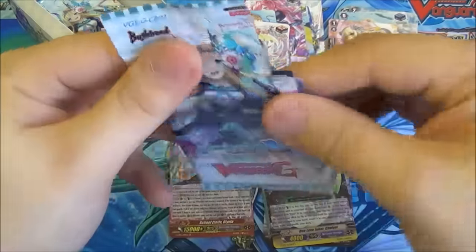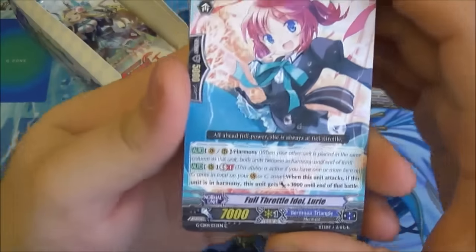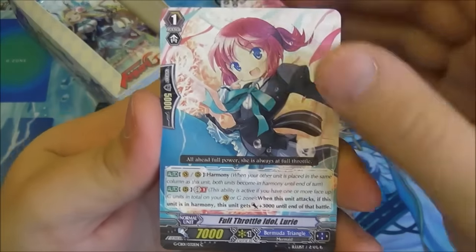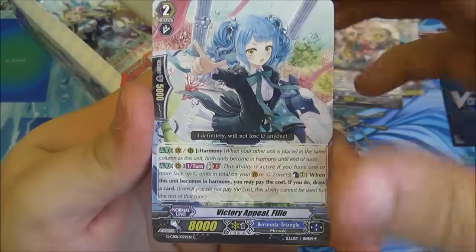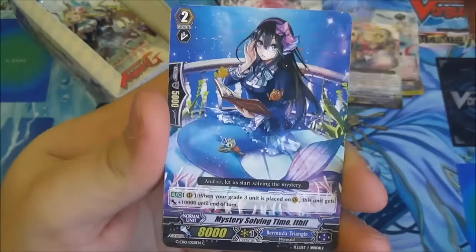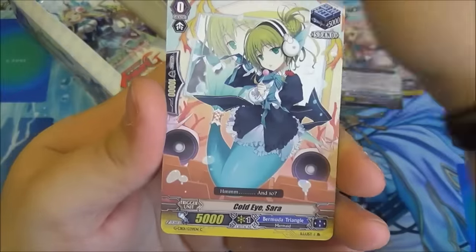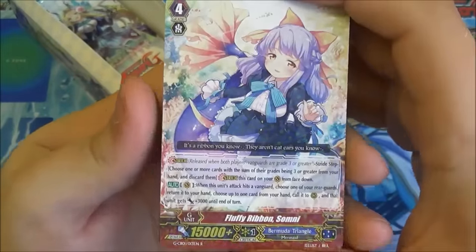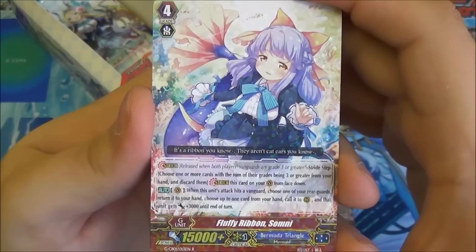Murakumo have been very good lately though — still, they're stealing their thunder. We have Full Throttle, Victory Appeal — have we done this one? Yes we have. Mystery Solving Time, Beware of Surprises, Cold Eye Sarah. And then we have another Grade 4 stride — Fluffy Ribbon, just as I'm about to read it and remember.